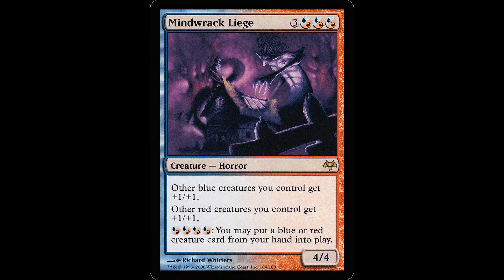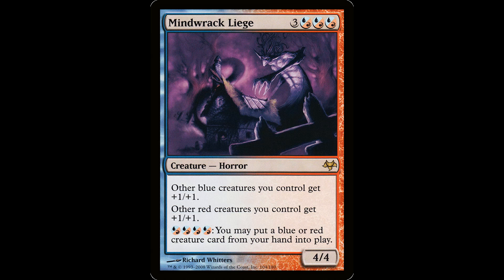Look at the Mine Racker — he's three and three hybrid blue-red. For a creature, it's a 4/4. Other blue creatures you control get plus one plus one. Other red creatures you control get plus one plus one. As a bunch of hybrid mana, you may put a blue or red creature card from your hand onto the battlefield. This guy's just terrorizing some cottage dwellers in the night. This is an interesting card in a creature-based deck, which you don't see very often. The rest of this liege cycle is a little less interesting, but the art is still fantastic. Check them out if you're running a two-color commander that needs that buff.